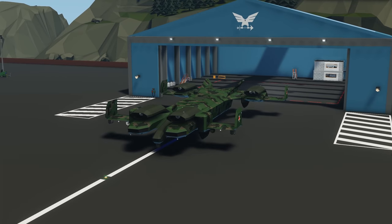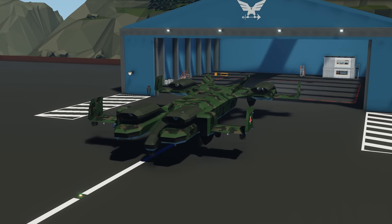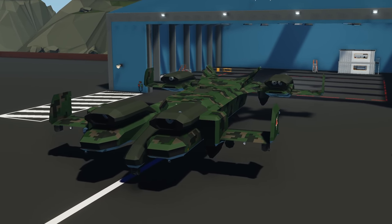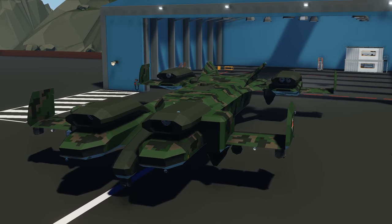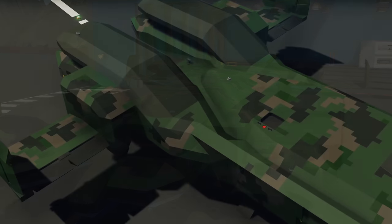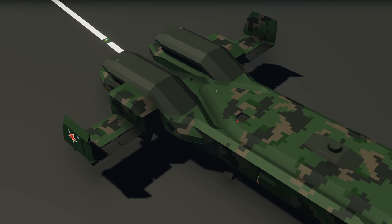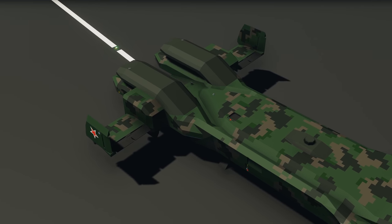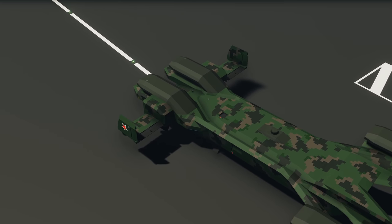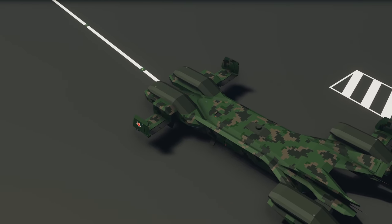Moving on to the next creation, we have the Black Dragon C24 VTL Dropship, done by Dakarayan. As it says in the name, this is a VTL aircraft - apparently very powerful and super stable. There are tons of features inside: seats, parachutes, art equipment, scuba gear, beds, autopilot, maps, radios, transponders, flares. You name it, it's got it. Apparently a top speed around 490 kilometers per hour, which is really fast. Really interesting to see how this one works.